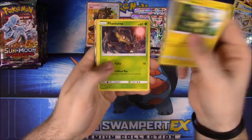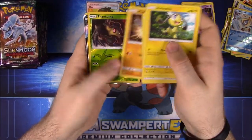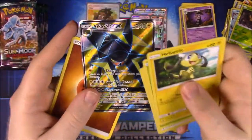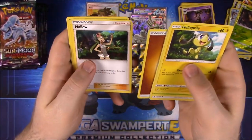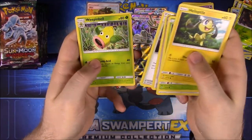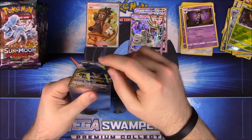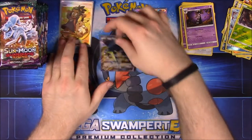Going into the second half. We have Helioptile, Phantump, Stufful, Wailmer, Machop, Phantump as our Reverse Holo, and then we got a Full Art Vikavolt! It has that scratchy surface texture. I never got a Vikavolt in the last set so I'm hoping to pull a regular one too. Then Fighting Energy, Mallow, Altar of Moone, and Weeping Bell. Can't wait to get the Elite Trainer boxes to see the full card list.